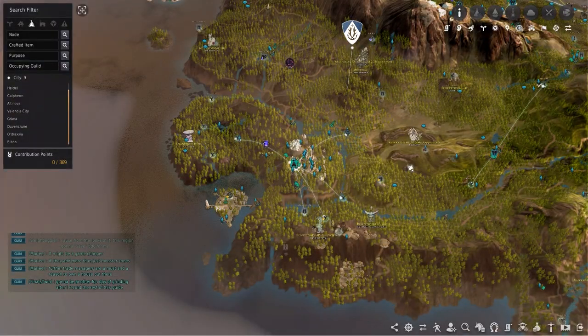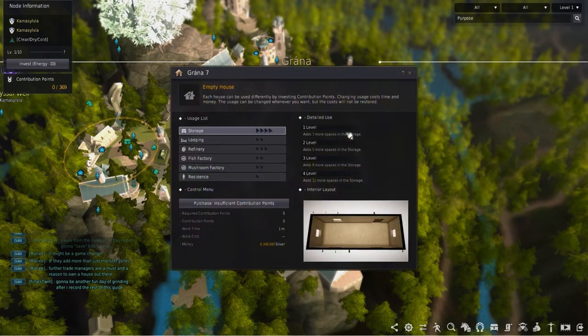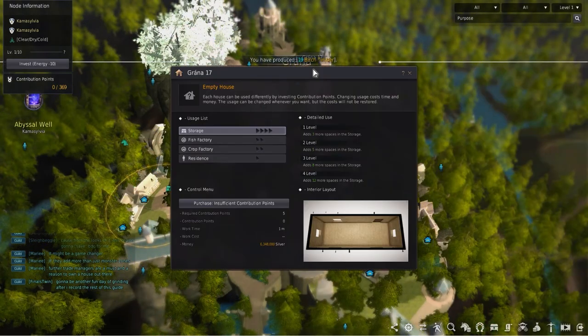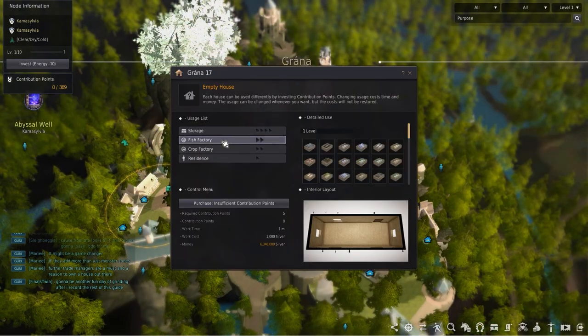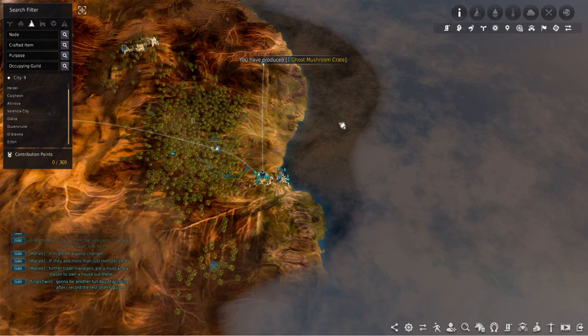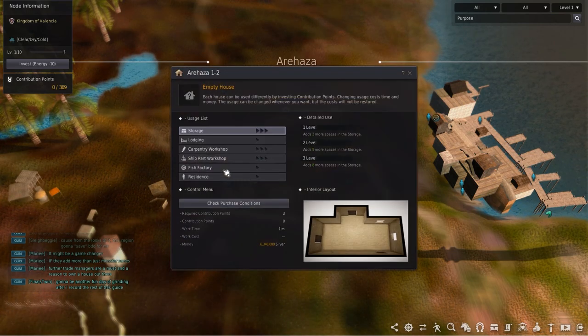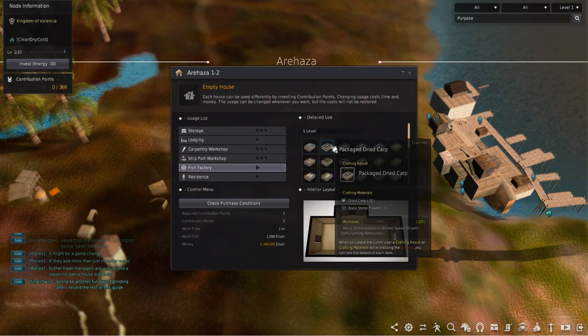The next place on the list is Grana out here in Kamasylvia. There are 2 fish factories here at Grana 7 and Grana 14, which cost 5 contribution points each and can be leveled up allowing 1 worker to make 5 crates at a time. This has the highest distance value when trading to Port Rat or Valencia. Another option would be Arajaza Town out here in the desert. There is only one factory here, costing 3 contribution points and will require 1 worker. This is great for trading to Port Rat for that added distance.